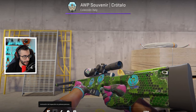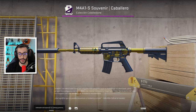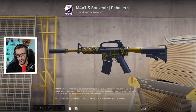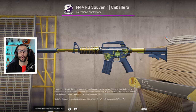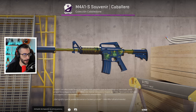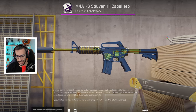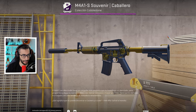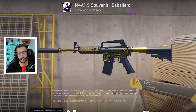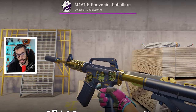Ahora vamos con una skin que conocéis mucho: la Knight, la caballero, con el menor float de todo el mundo. Se trata de esta Cobblestone 2016 que tiene la firma de Snax. Tiene cuatro ceros: es 0,0000613. El precio base son 1.700 pavos; precio real, no se sabe. Te puede tocar en el paquete Souvenir de Cobblestone, que son 1.300 dólares cada uno, y la probabilidad es absurdamente baja.